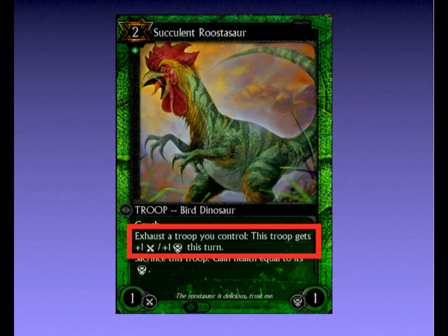On defence, he's even better. He can always exhaust himself after blocking, which means that he blocks as a 2-2 at a minimum — definitely on curve. If you have any other troops blocking, he can exhaust them too, making him an even more formidable blocker. Indeed, he's good on offence, and just gravy on defence.